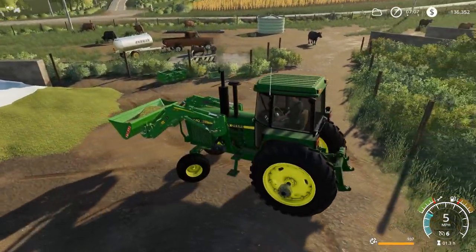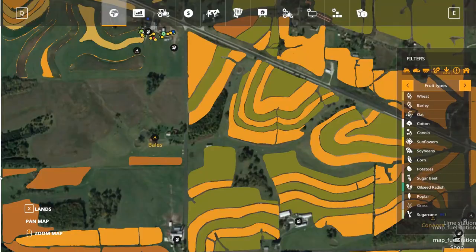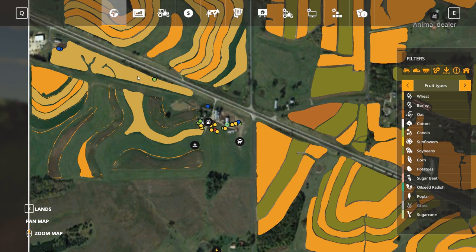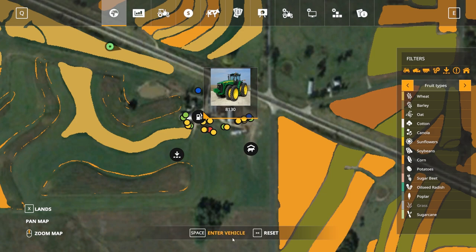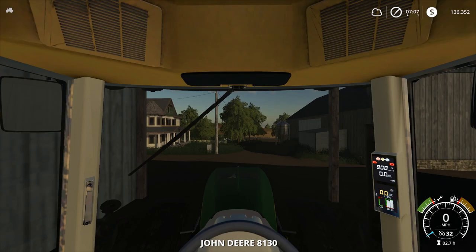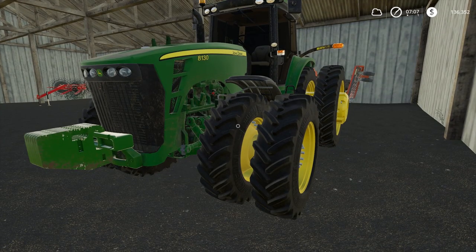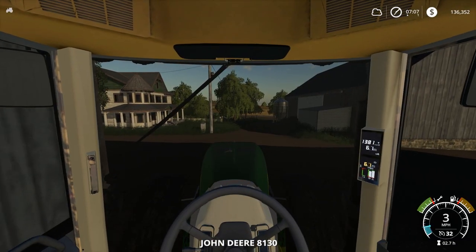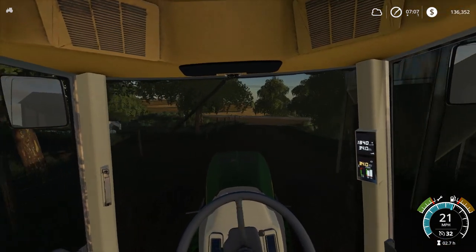I'm gonna put this stuff in a gravity wagon. Let me shut off the 4440 and take something out to pick up the gravity wagons. The gator's here, gravity wagons are here. I'm gonna take the 8130 out there — it isn't hooked up to anything. I did throw front duals on the 8130 last episode for compacting reasons, but honestly the 9R is gonna be a ton better for compacting.